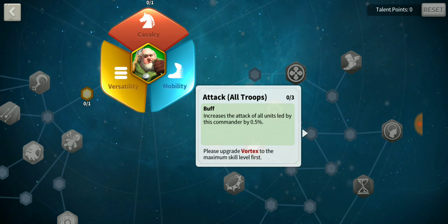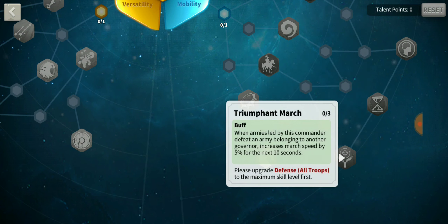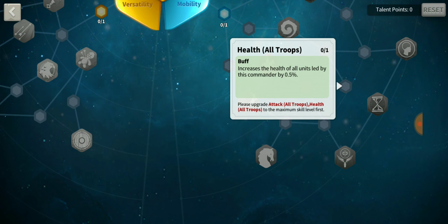You can reduce skill damage and slow effects — all the little things like that bleed effect. Time Management increases march speed of all troops by 2% when not in combat but decreases it by 2% while in combat. Triumphant March: when enemies led by this commander defeat an army belonging to another governor, march speed increases by 5% for 10 seconds — good for getting away after an attack.